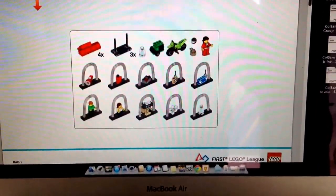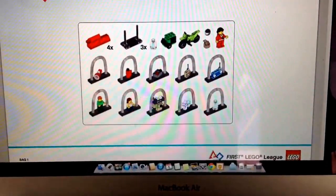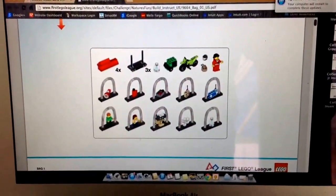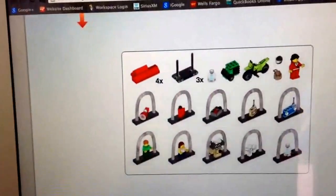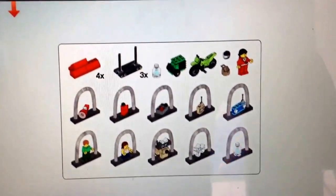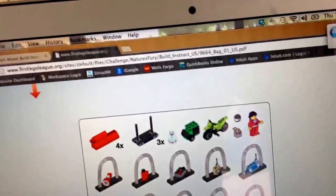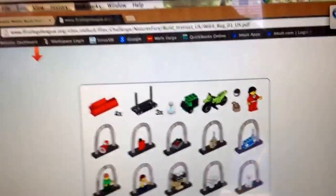Hey guys, it's Colton Ayer from FLOTEAM 3552 LEGACY. As you can see on this screen, we got the instructions to build the mission models. This is for the number one packages, and I've already built these. For all these videos, I'm just gonna show you all the bags and what they create, and what I think you have to do with them.